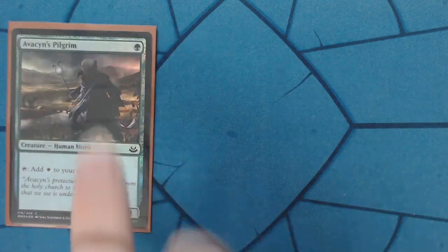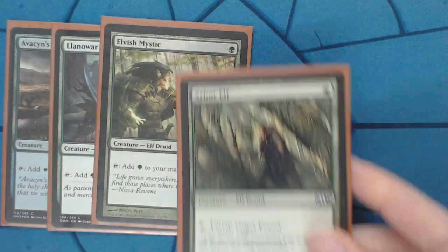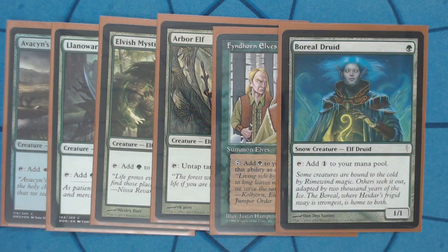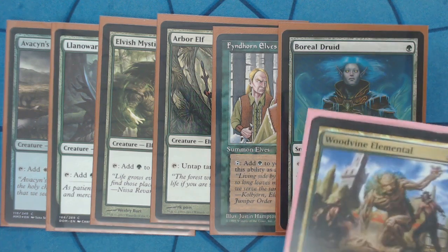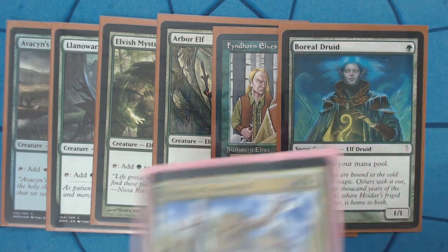Let's go ahead and jump right into it. The core is that mana dorks are insanely good in EDH and also PDH. We run six one-mana cost mana dorks. They're great — they help me accelerate into my commander faster, and they are also creatures that, once I'm attacking with them, are able to get pumped up.